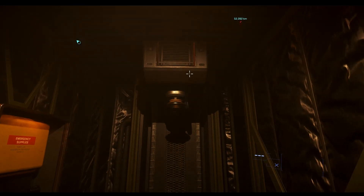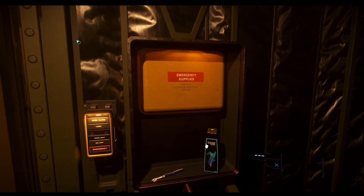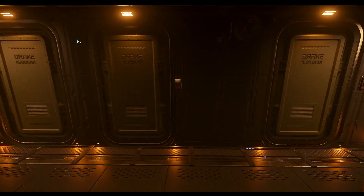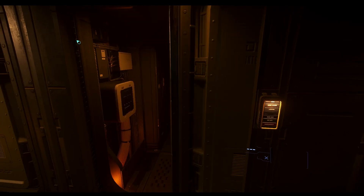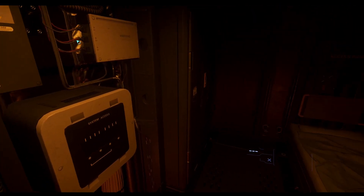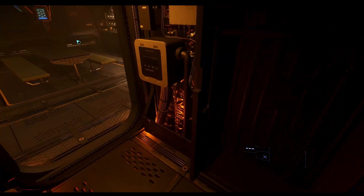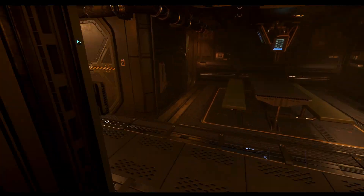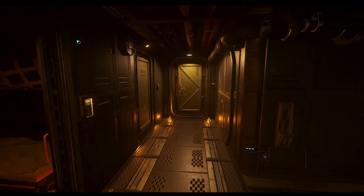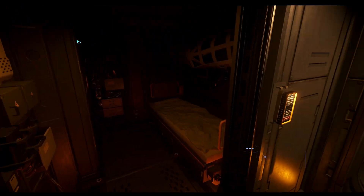Oh, you got a little shower right there. Is that what that is? Any of this interactable? Oh, that's just a little bit of glitching, I guess. And then these are bunk rooms. Is that a separate bathroom? Oh, that's closed storage. Pretty small, but I can dig it. And then another crew quarters.